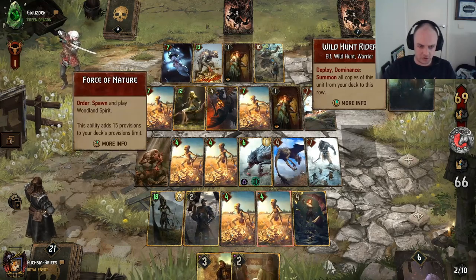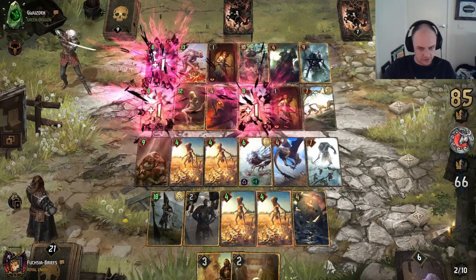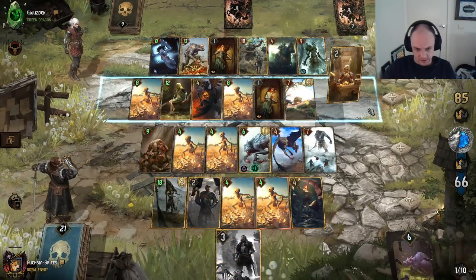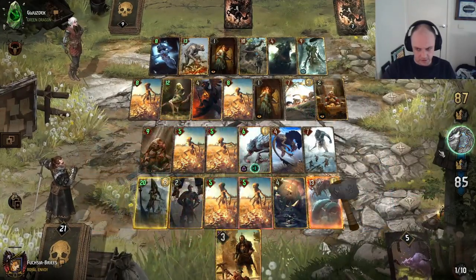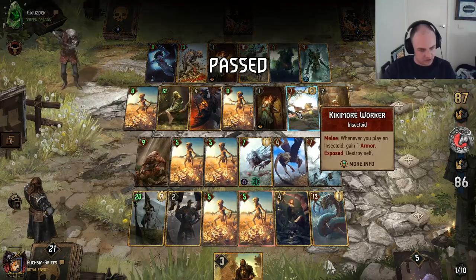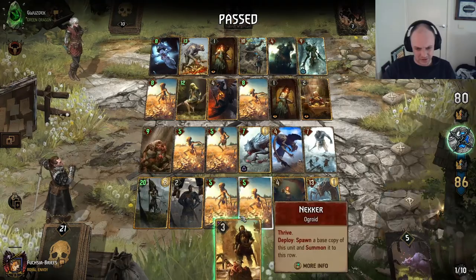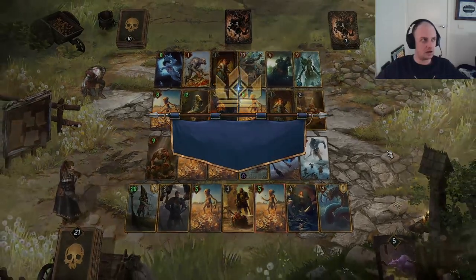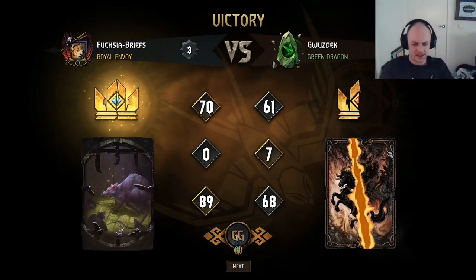Now he's still got his Force of Nature of course. Still certainly got some points on us but we're gonna get out again. Beautiful. And next we Phantom the Worker — send that to the shadow realm. Sorry for the BM dude, I do apologize. We did it! We did it! Let's do it again.